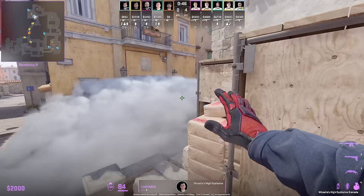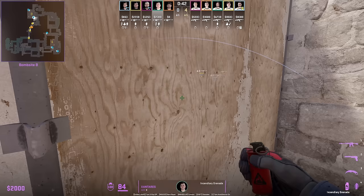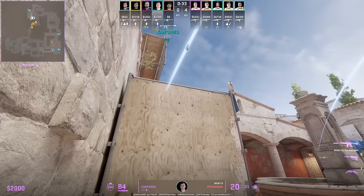Zantaris nades top banana car from fountains with this easy lineup — visible even if banana is smoked off. Right after throwing that nade, he gets into first oranges, crouches, throws a defensive Molotov, and flashes using the dot lineup.